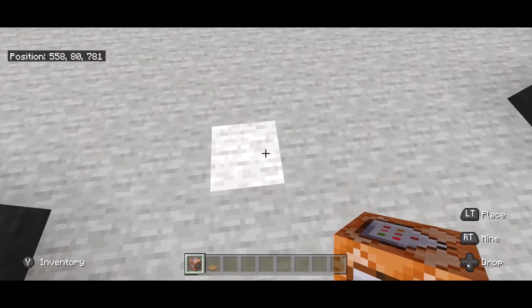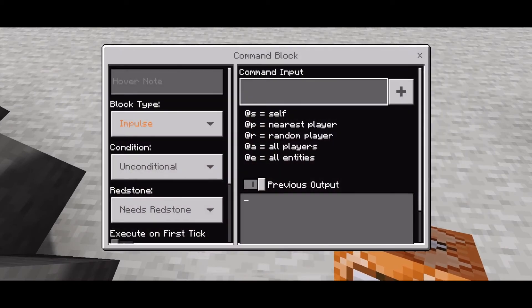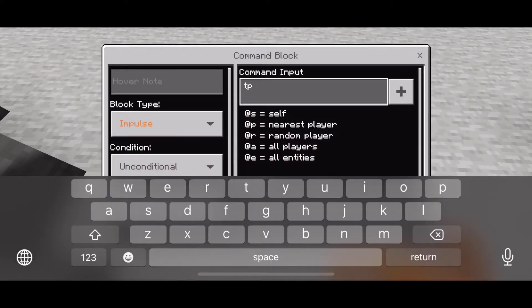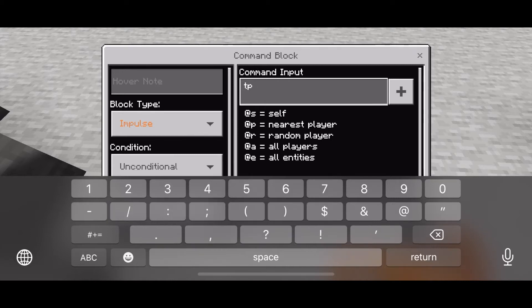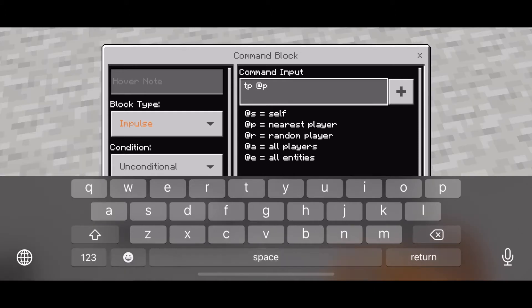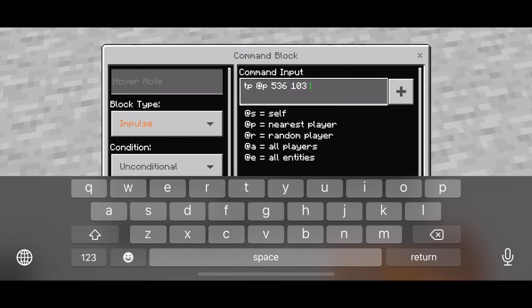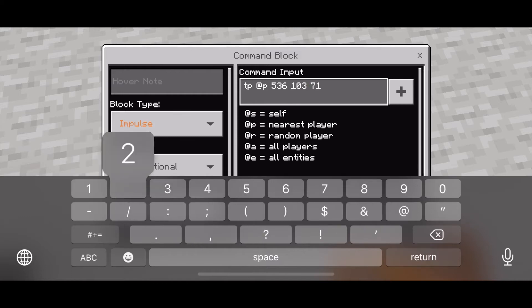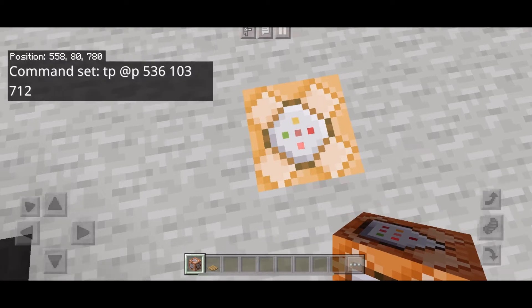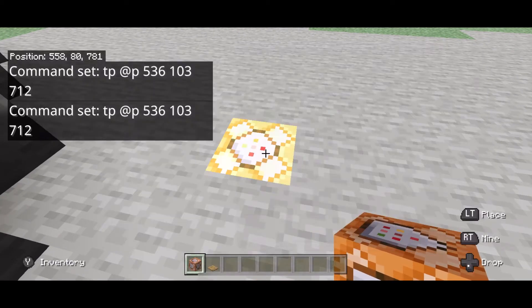So you go down to where you want your command block to be — I'm going to put mine in the ground. Then you click the command block and type in `tp` which is teleport player. I'm going to use `@p` — that's the nearest player — and then the coordinates: 536 on one axis, 103 which is the up-and-down axis, and then 712.